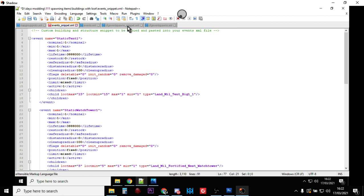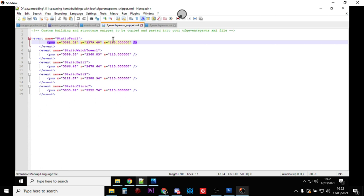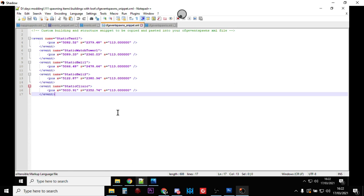That covers the event snippet that fires the events. We also need the cfg events spawn file, which says where exactly to do these things. These will all occur at Balota airfield. You can see static tent one has an X coordinate and a Z coordinate - you don't need to worry about Y, the game engine places things on the ground. The A value is the angle, so you can play around with that - keep the six trailing zeros or change them to adjust rotation. We've got static tent, watchtower one, static heli one, static heli two, and static clinic.